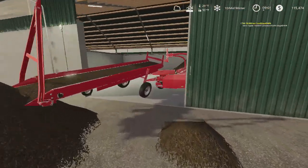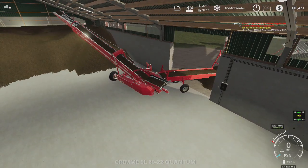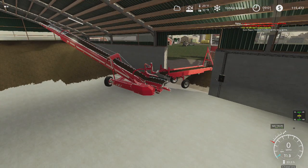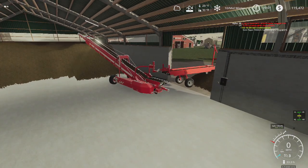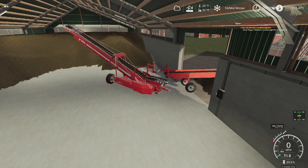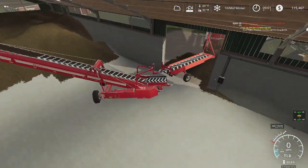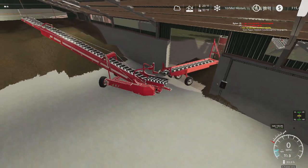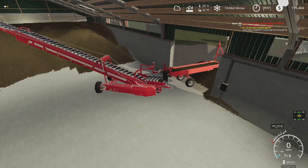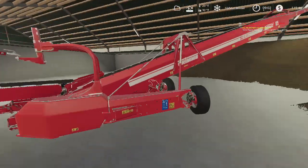We have this thing dumping in. Then you press Ctrl+I, make sure you turn the wheels, and this thing is just going to go in a half circle like that. Just don't press B because you'll turn off the belt. This is very cool.